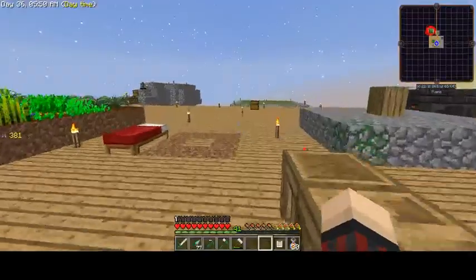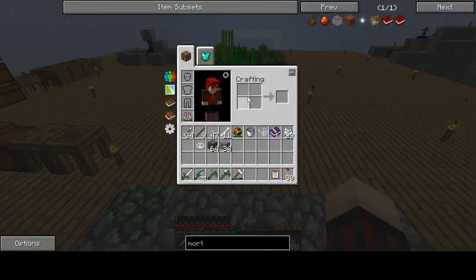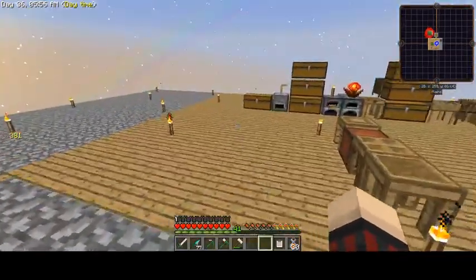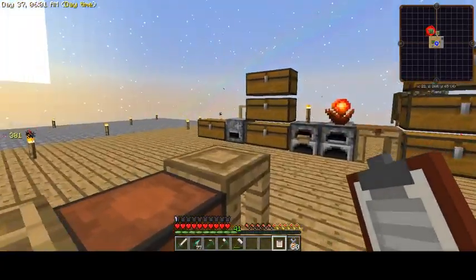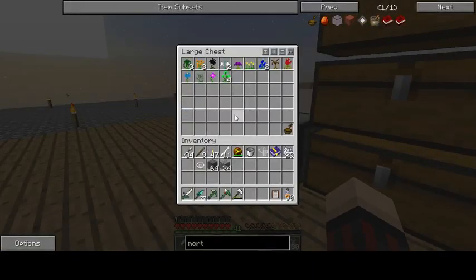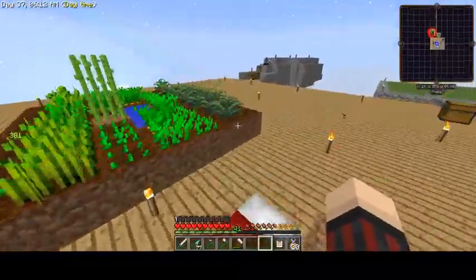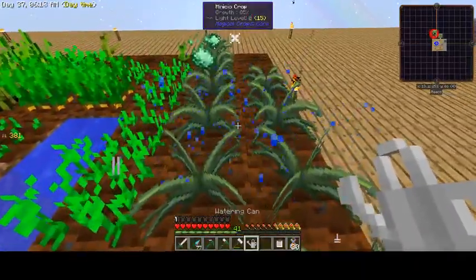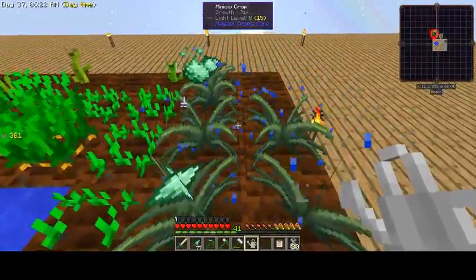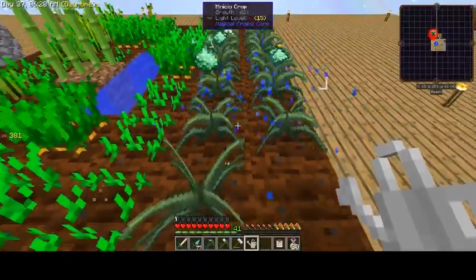So that's the three big things I wanted to get done. There was something else I was thinking about doing - that's partially why I got the clipboard, to keep myself focused. We've got Botania started. We need a bit more Minicio Essence before we can really do that next thing.